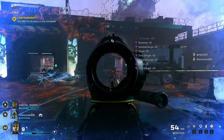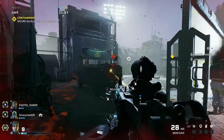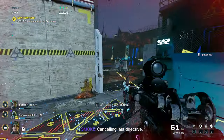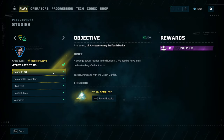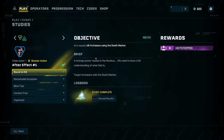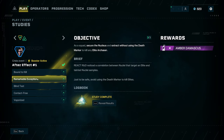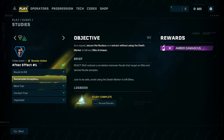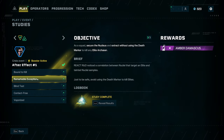Once you get all three Arc Spines destroyed, you slowly make your way to the containment box and drop the nucleus there. You'll get the Death Marker study done through this process. I noticed that it doesn't matter who's holding the sphere — anybody on the squad gets the points. So you'll get that one done doing this method.